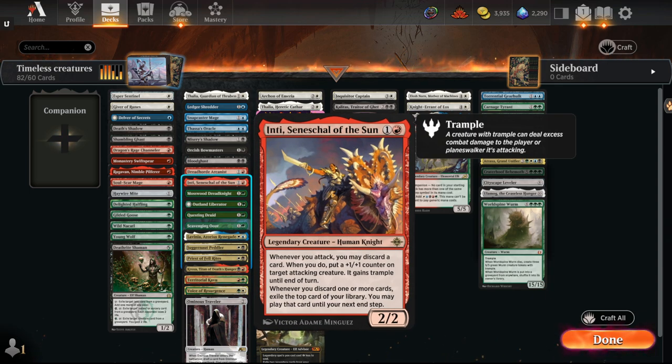Inti is a card I'm unsure of. It's being seen in Pioneer and I've seen Historic lists trying it out. I don't think it's necessarily top of the mark, but it's interesting especially in some Lurrus shells — like maybe a Jund midrange. I wouldn't be shocked if Inti is in a list, but it probably isn't top of the mark.